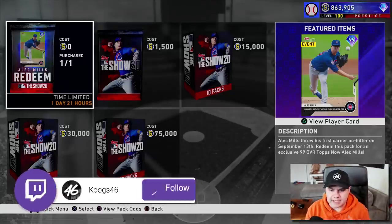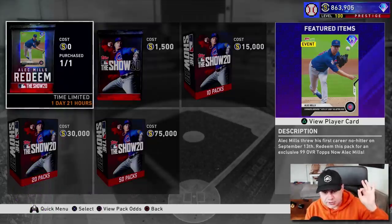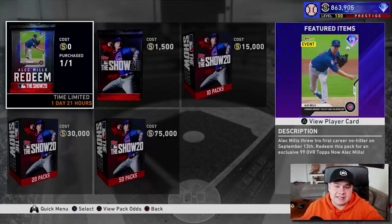Just in case you don't know how to get him, he's free right now. He's only going to be there for a day and 21 more hours, but he's free. Doesn't cost any stubs. You just buy that pack and then you open the pack, you get the card, boom, you're good, and he's sellable if you want him.